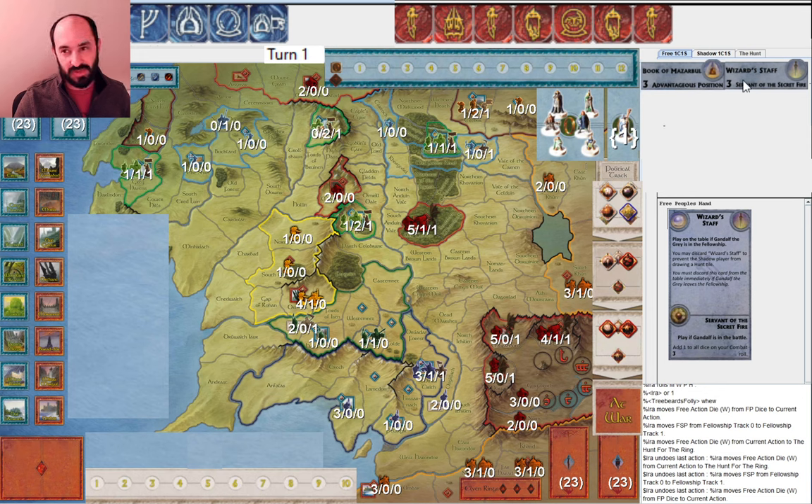Obviously I'm very happy to see Wizard Staff and no eyes. And even though my opponent allocated no eyes, they still only rolled 1 muster, so they're not even going to get Saruman round 1. This is a quite lucky start for me.